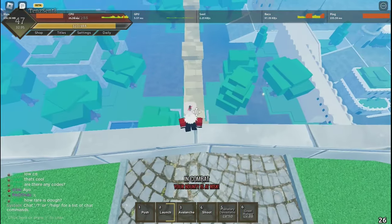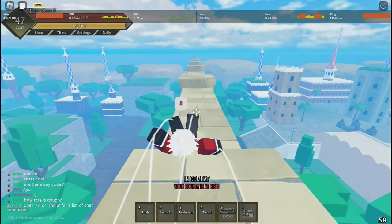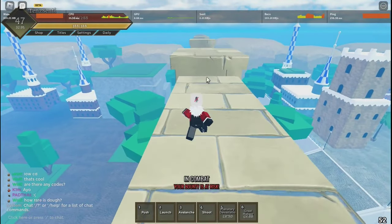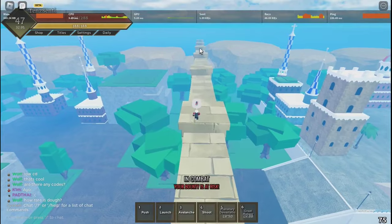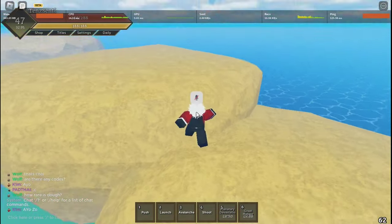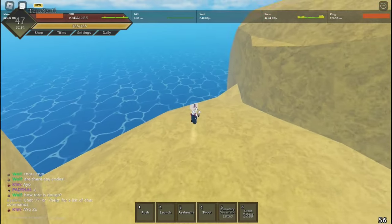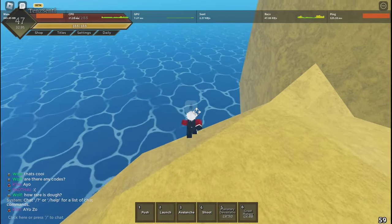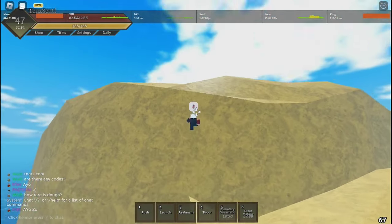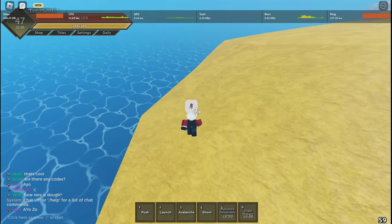After that you're gonna go here — see these walls right here? Jump onto it and just keep running and running to AFK farm levels. Keep running towards the finish. Then jump onto it and go here — you can hide right here. Don't go too far because you will fall into the water and die.